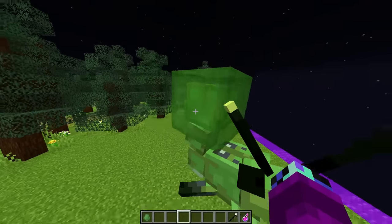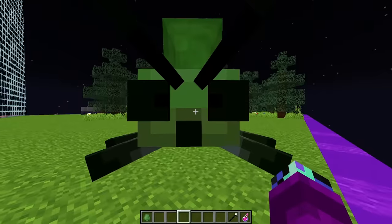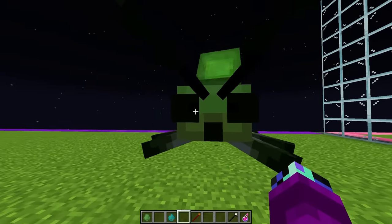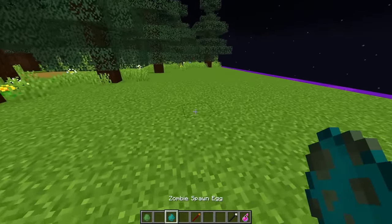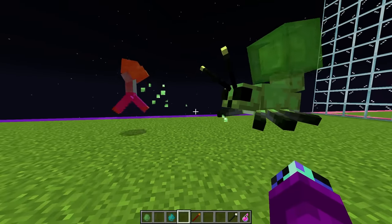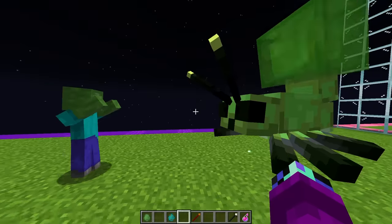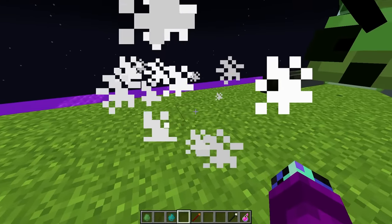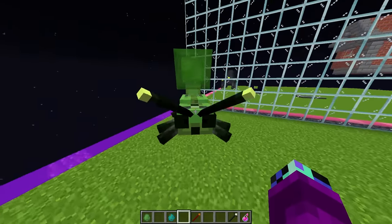Oh my gosh, what in the world is this? It's like some sort of slime insect — this thing looks absolutely insane! It's got this ginormous slime cube and just look at his face — this guy looks so creepy. There is no way we're losing. I'm kind of curious what this guy's attacks are, so let's go ahead and spawn in another zombie and see what type of damage it does. Is he shooting slime balls? This guy is so cool — it just two-shot the zombie. That is so epic.